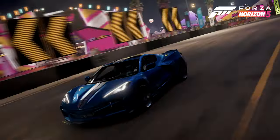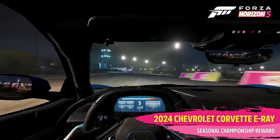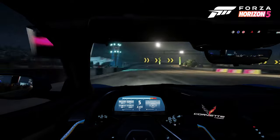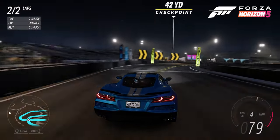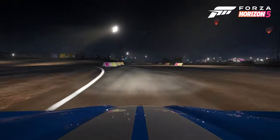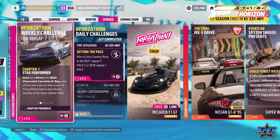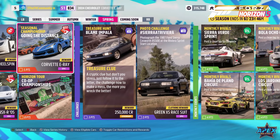But that's not all for cars, because the 2024 Chevrolet Corvette E-Ray returned to the Horizon Festival. Included as a loyalty reward for people who played Forza Motorsport during launch, the Corvette E-Ray is now available to purchase from the Auto Show, and you can also unlock it for free by completing the Going the Distance Seasonal Championship on week 4 of the festival playlist.